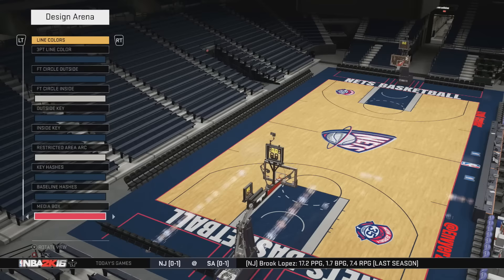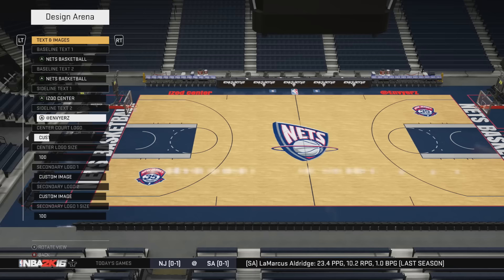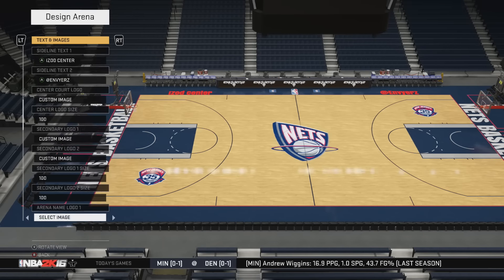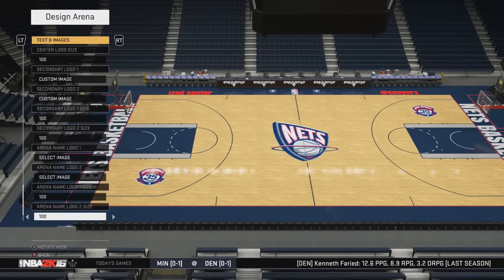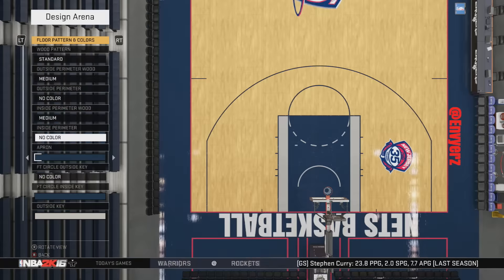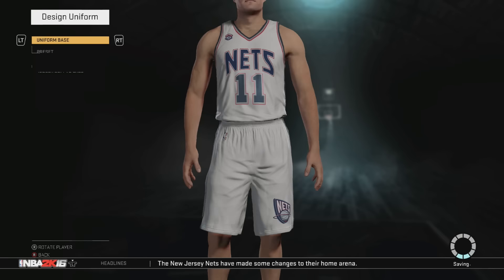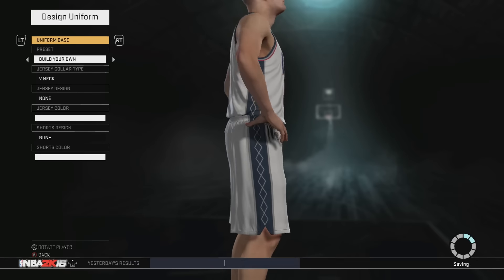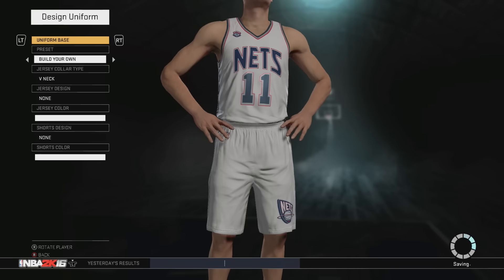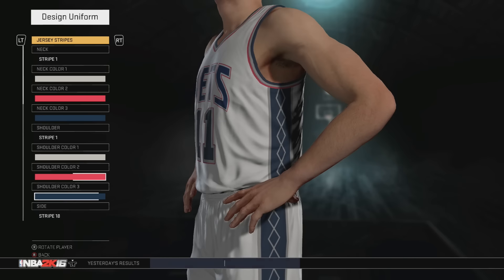That said team is the New Jersey Nets. A lot of you guys commented saying that you wanted the New Jersey Nets, so I read the comments and did what you guys wanted — until I found out that the New Jersey Nets jerseys were already made. Well, at least the white ones and the red ones. I made the white ones and I'll be showcasing them throughout the video because they look exactly like the ones already made. I also created an alternate grayish blue jersey that I'll be showcasing throughout this video as well.